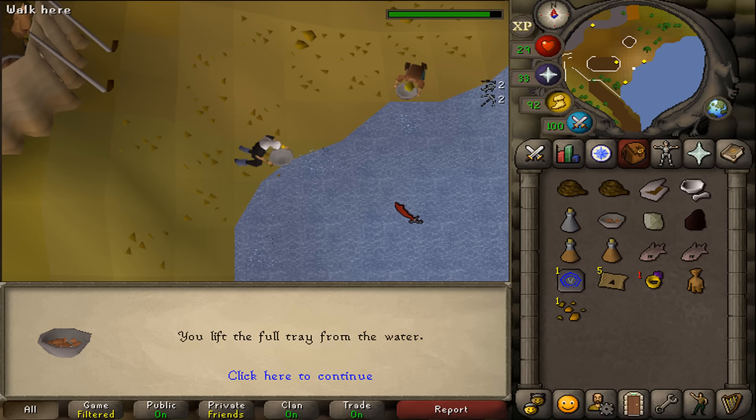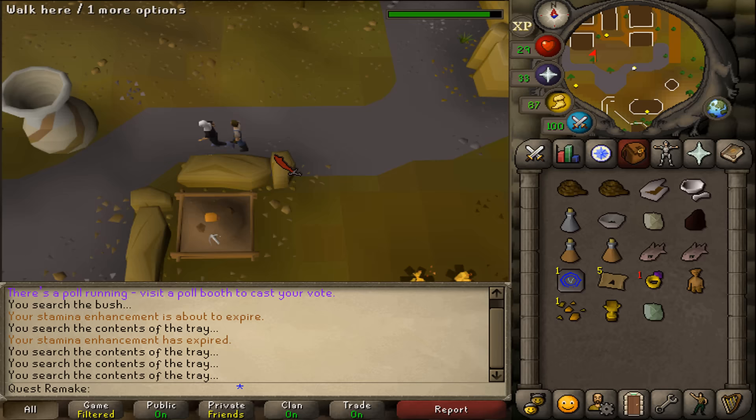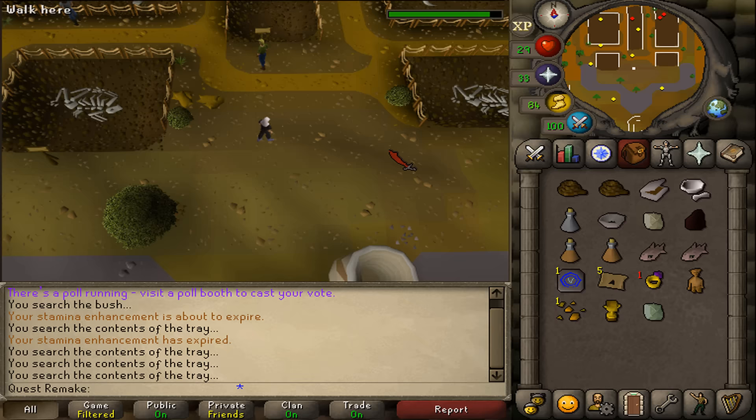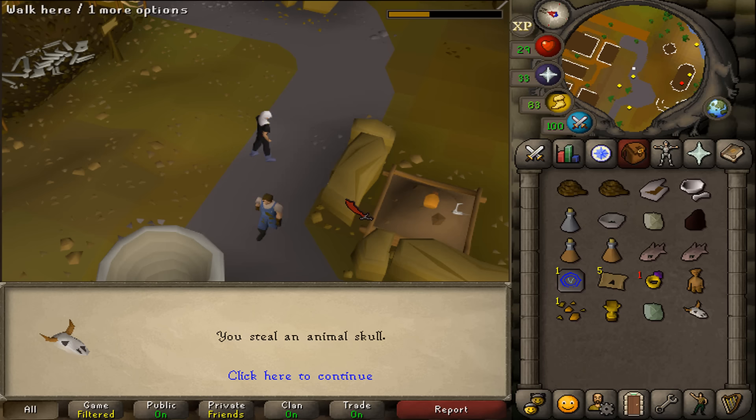Keep panning until you find a special cup. Once found, go a bit northwest to find some Dig Site workmen — find one with a pickpocket option and pickpocket that workman. Keep pickpocketing the workmen until you have an animal skull. You may get lucky and find it on your first attempt.